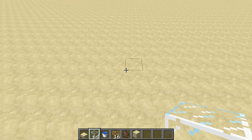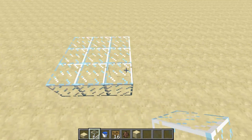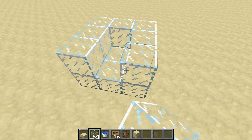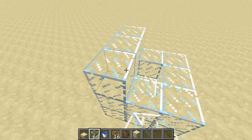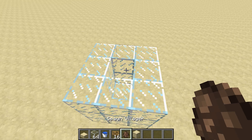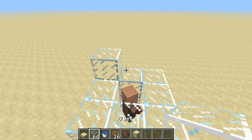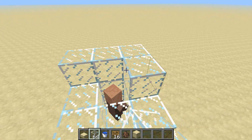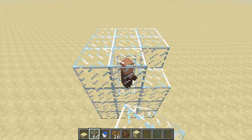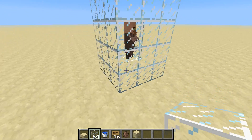Alright guys, let's build this design. You start with a 3x3 — I'm using glass here, you don't have to. Make sure to have two-high walls so your villager cannot escape. This is our villager holding cell. To get a villager, either transport one in from a close-by village, or cure a zombie villager with a potion of weakness and a golden apple. Then frame him in so he cannot escape and cannot be attacked.